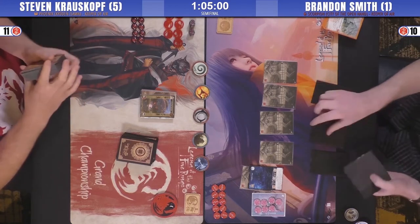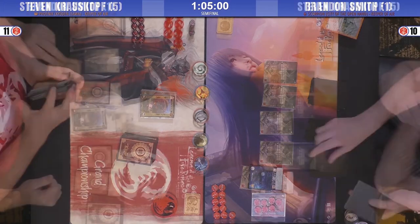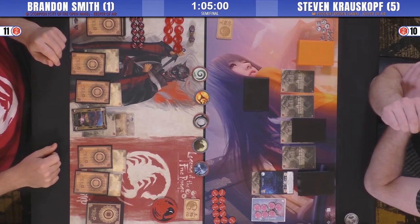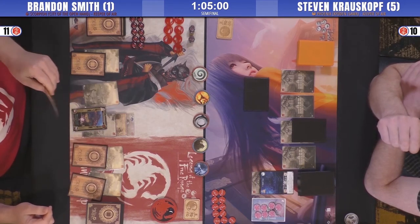So airing is not as bad as it used to be — super important to everybody at the table. Heading into Mulligans here. What do you think about this matchup in general? What should we be looking for? From the Scorpion side, any cheap courtier — Manipulator or Baissu Lyre — always good to have really early.